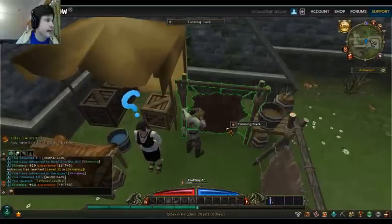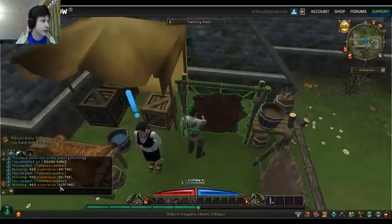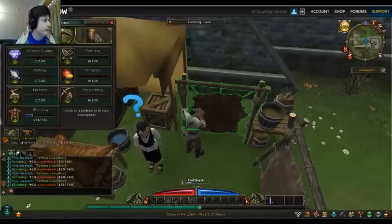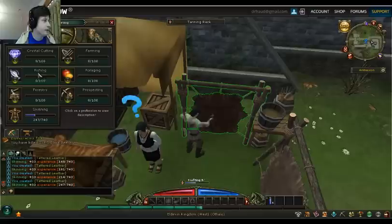This is my tanning process — I'm skinning my boars, my pigs right now. I'm tanning their skin. As you can see, you get experience in skinning. So this is one of my talents. There are other gathering skills — you can cut crystals, farm, forage, prospect, do forestry, or fishing. I tried fishing but couldn't figure it out. Skinning is what I'm doing right now.